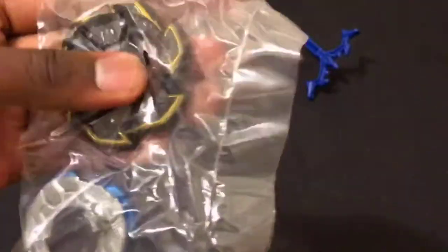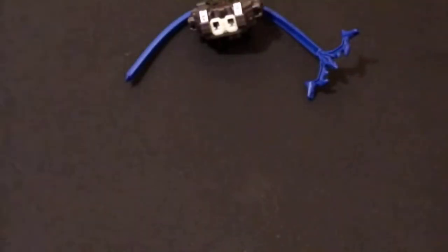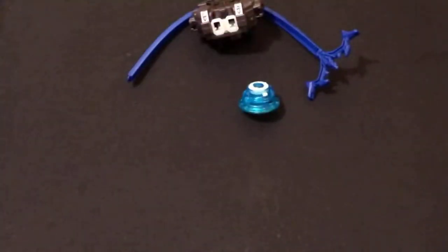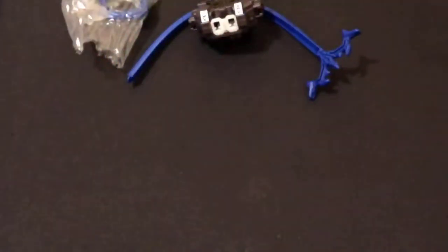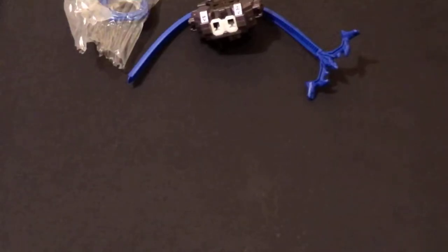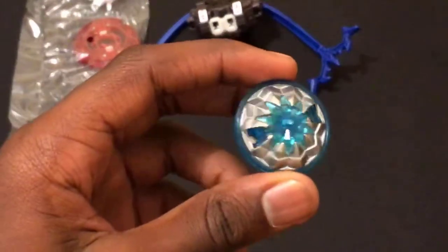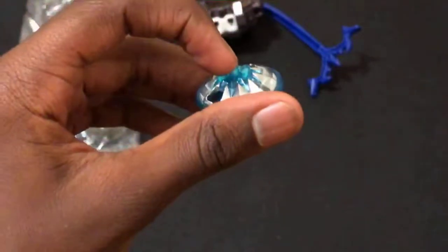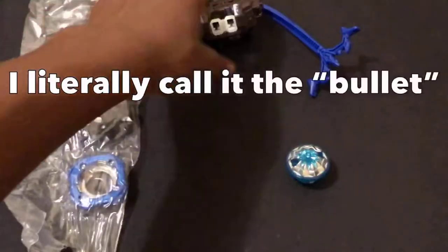Anyway, everything here: Ace Dragon Zan, the Grand layer base, Rock layer base, Sting and Charge. Let's get Charge out. This driver is beefy as frick. It's the second heaviest driver — Bullet is the heaviest, but only with the mini Beyblade on it, and that's pretty inconsistent.